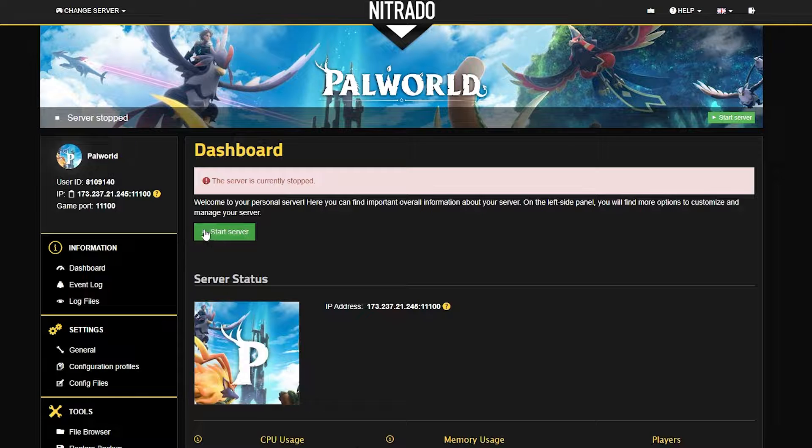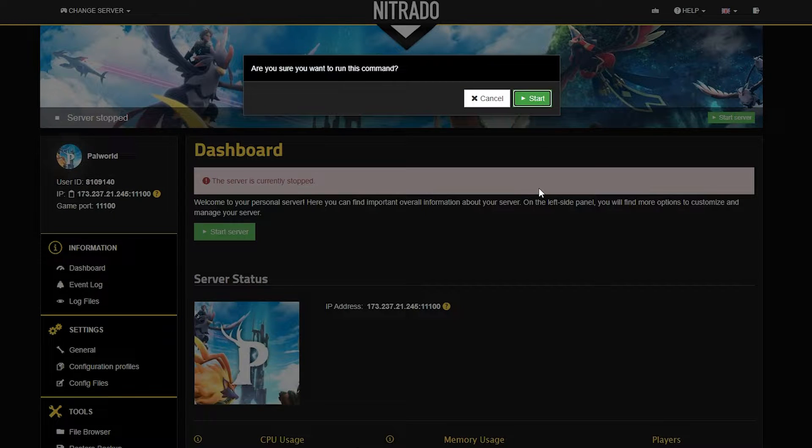Start the server back up with the green start server button. You obviously can't play on a server if it's not loaded up, so get it started and confirm on the pop-up once more. Then after just a few moments, you'll be good to go.